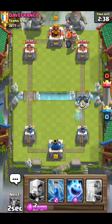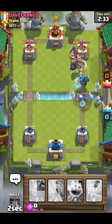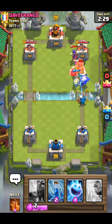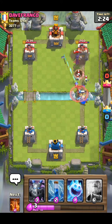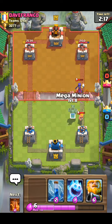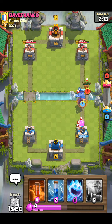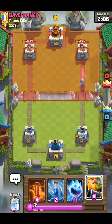I could go with my PEKKA here and be really vigorous attacking. He seems to have a Skeleton Army — most likely. My Magic Archer is going to be hitting the tower and the Witch — great value. However the Royal Ghost is going to die and so is my PEKKA. The Magic Archer got one shot off on the Witch. Getting Mega Minion onto the Witch — takes him out with one shot, really nice.